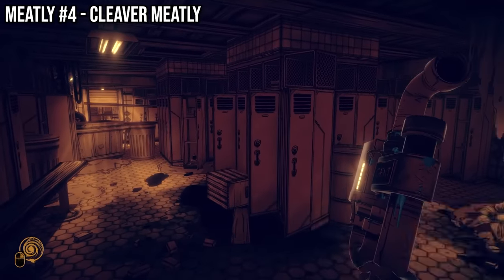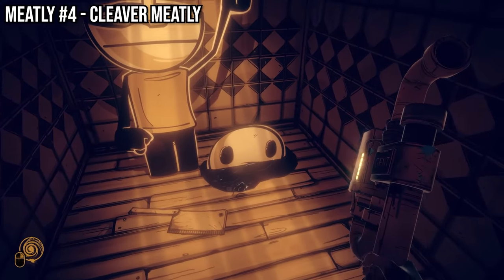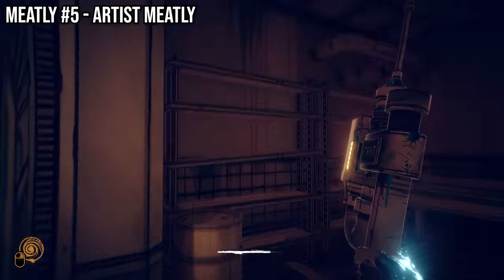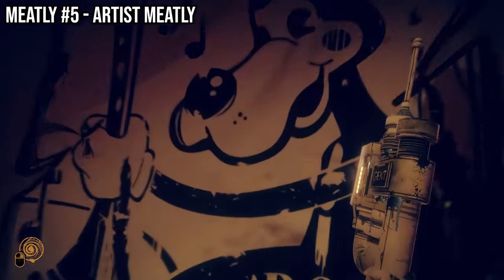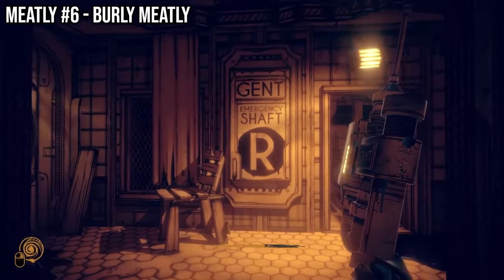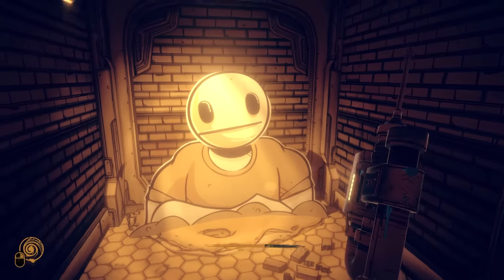For the fourth Meatly secret, head back to the locker room area which led to our first Gent Pipe upgrade in chapter two. At the very beginning of this area is a Boris poster on the wall. Walk through this wall to reveal a Meatly missing his head with a meat cleaver by his feet — though he doesn't seem too bothered. For the fifth Meatly secret, head to the artist rest area and into the lost and found room. It is at the back of this room behind this wall that the Meatly is found, sketching in his notebook — fitting for an area titled Artist Rest.